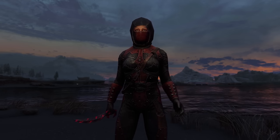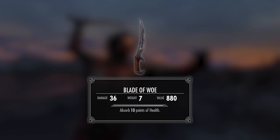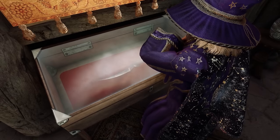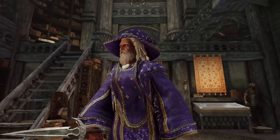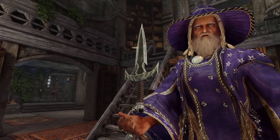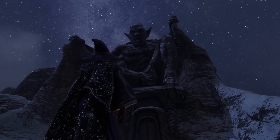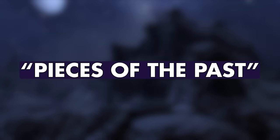Daggers are the weapons of assassins. The Blade of Woe is a prime example, with monstrous damage and an enchantment that straight up steals the life out of your victims. But even this legendary blade pales in comparison to the infamous Maroon's Razor. This dajric artifact is the ultimate assassin's tool for those who dare wield it. However, getting your hands on Maroon's Razor is no easy feat, and you'll have to embark on the perilous quest, Pieces of the Past.